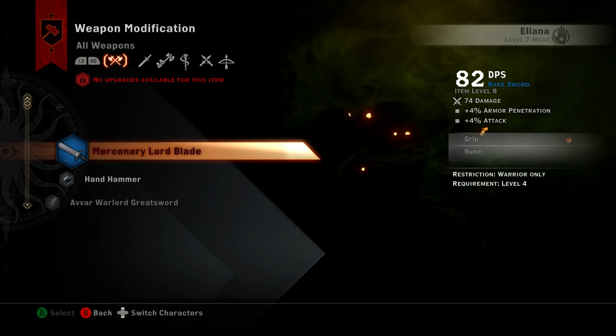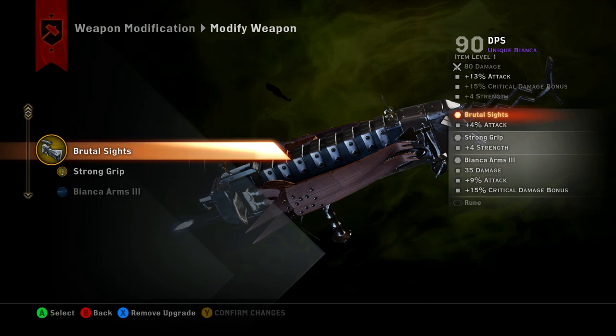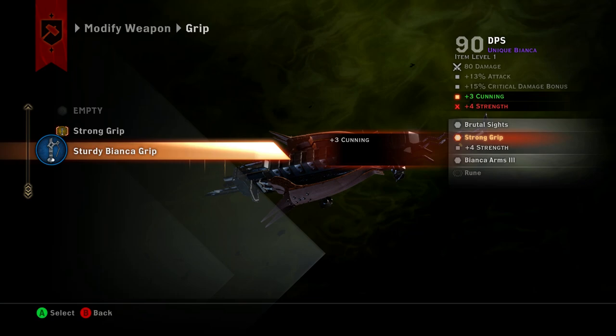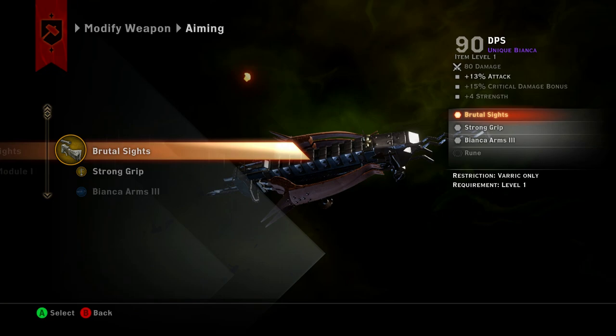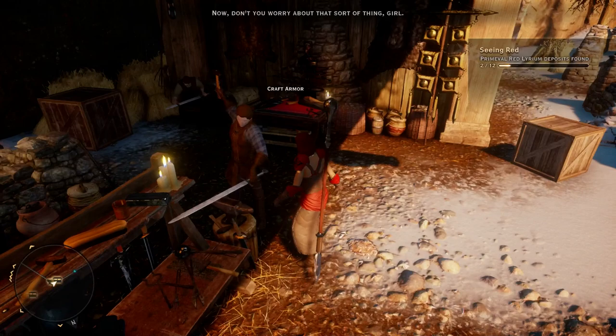First I'm pretty sure I have some upgrades I could make for Varric especially. Where is Bianca? I've already got strong grip, sturdy Bianca grip. That swaps plus four strength plus three cunning. I thought I got some better stuff - I guess I didn't. I could have sworn I had some stuff which was better.